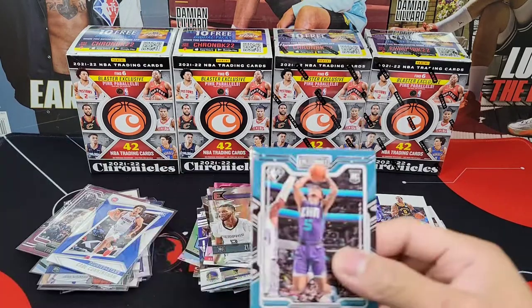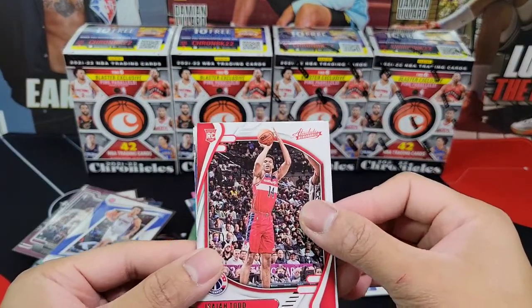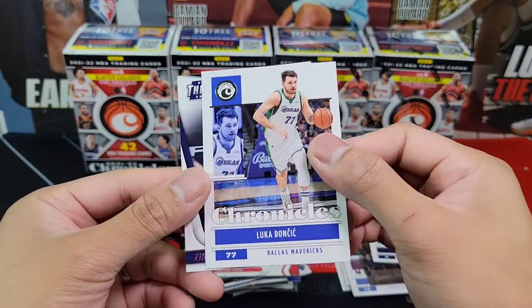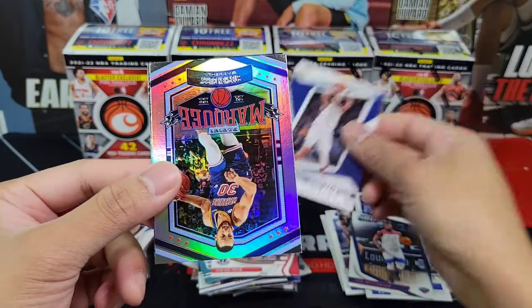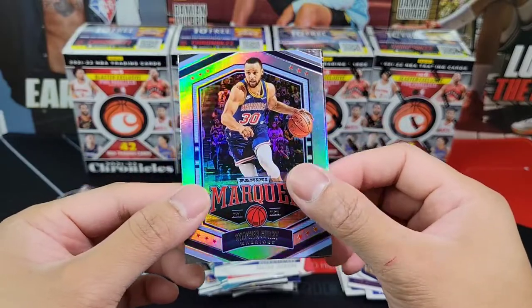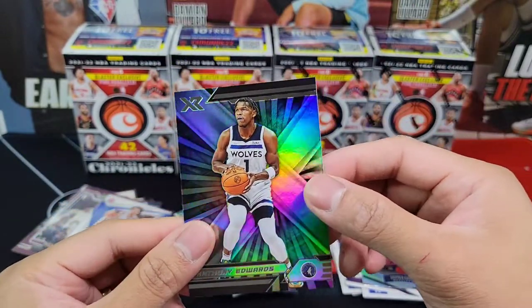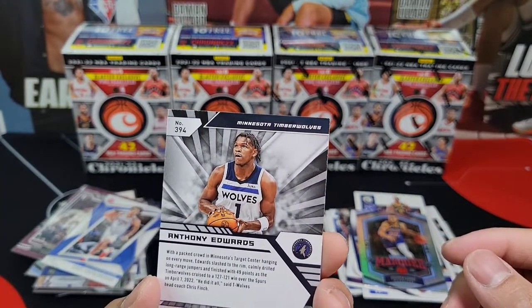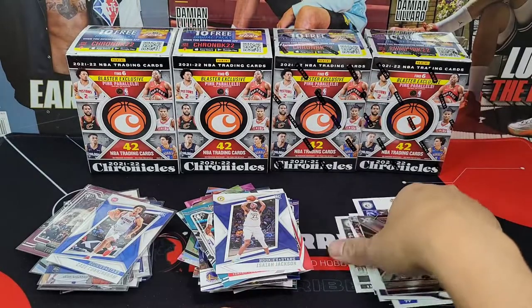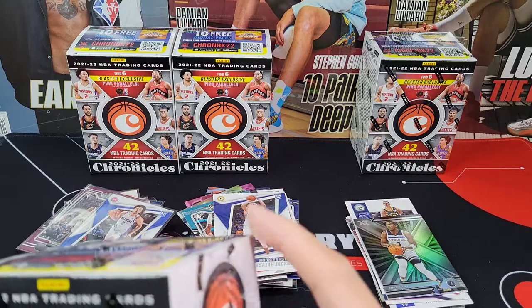Last pack of box two: James Bouknight, Isaiah Todd, Luka, Zion Williamson, Isaiah Jackson, Steph Curry for Marquee, Anthony Edwards for XR — Chronicles XR. Halfway through — on to our third box!